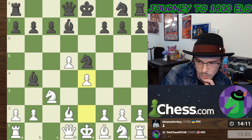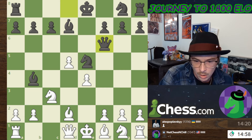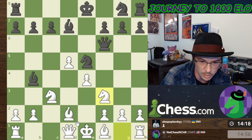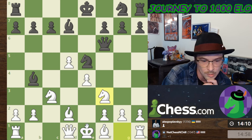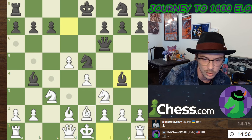I think the problem with this move beforehand — maybe not. Looks like he wants to castle queenside, which is fair I suppose. I'm going to get my knight out. If he does want to take and mess up my pawn structure, it kind of is what it is. I'm up a pawn, so if we get to an endgame, perhaps I'll be winning.